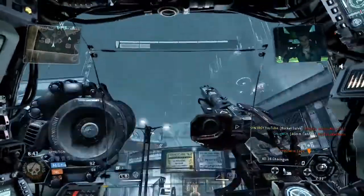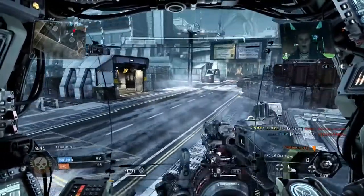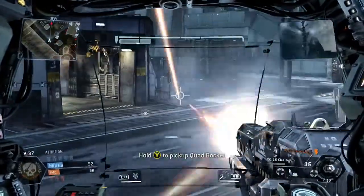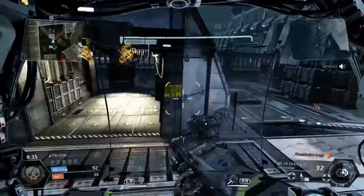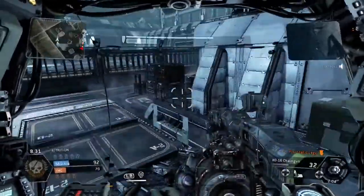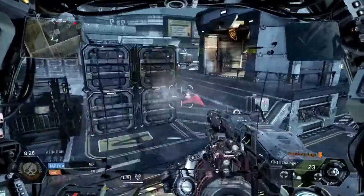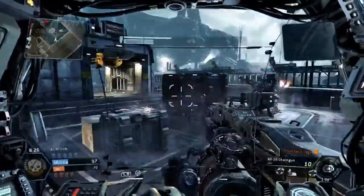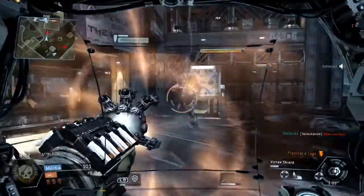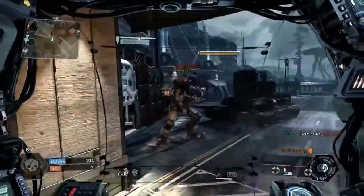You can see him up at the minute, unfortunately I kind of missed there so I'm backing off. Just in the corner there you can see that shininess on his charge rifle so I know he's around here. Unfortunately there's yet another Titan that started attacking me, so all I'm doing is coming around trying to pick up that human kill. Don't know where the human's gone, so I'm going to back off.